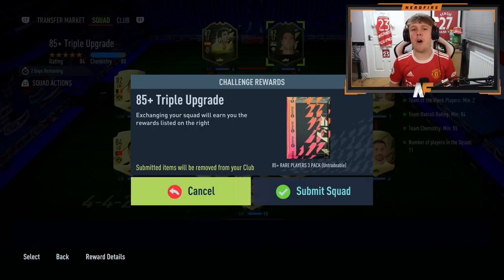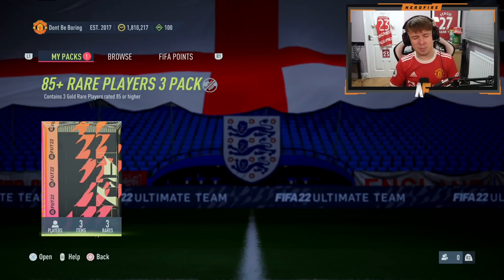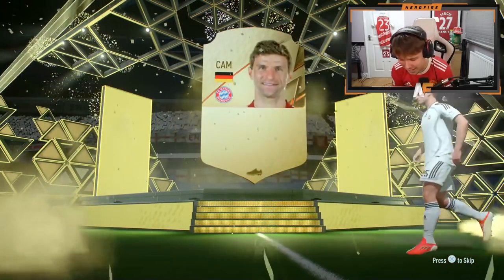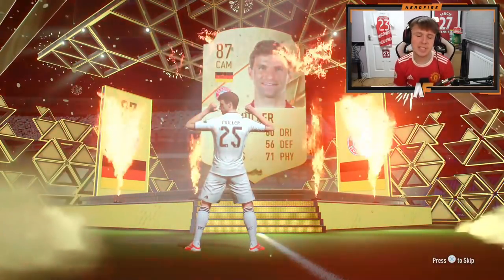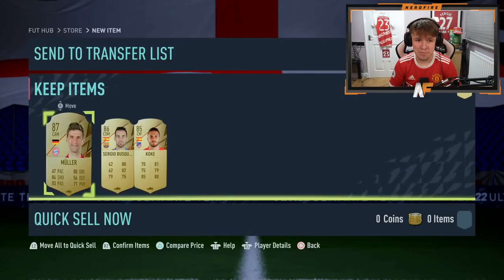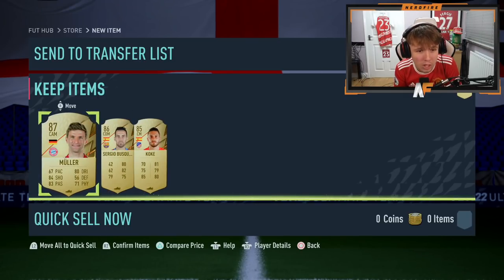Here we go, my 85 triple upgrade on my main account to kick this video off. Let's submit — this is the team we're putting in. It's an 86 to 88... it's Thomas Muller. That is not a great start. 87 Thomas Muller — we can't really get anything exciting behind him. 87, 86, and 85. At least we got two walkouts, but that is not the greatest pack.